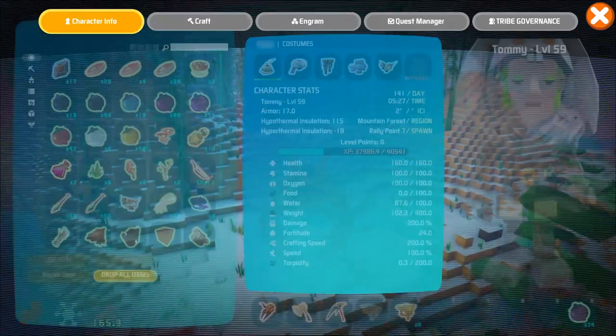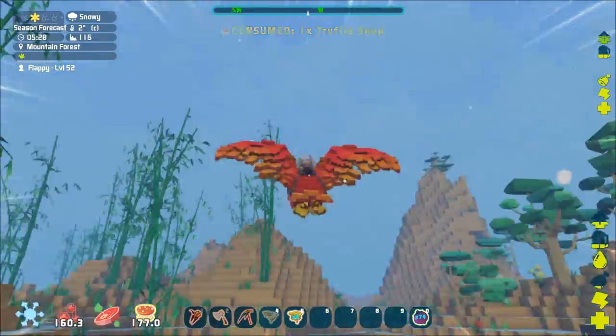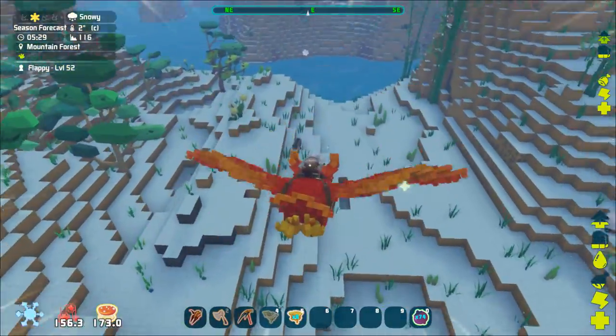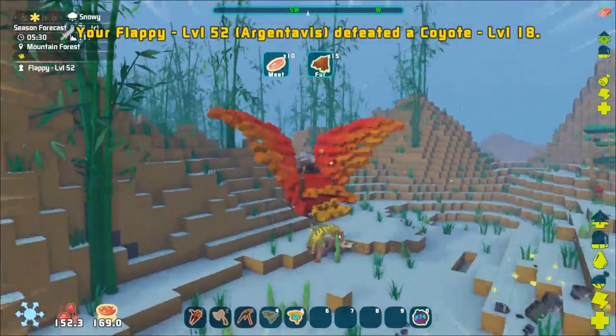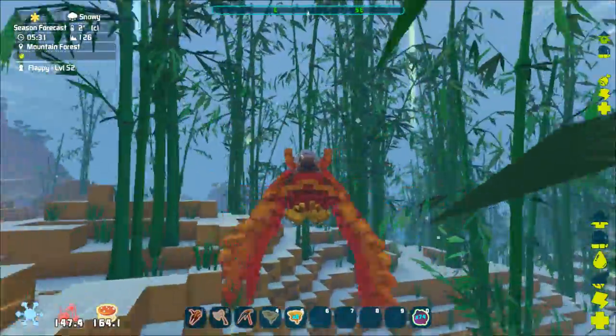Now I'm hungry. Eat — because it's cold I'm getting hungry fast. Eat my mushroom soup. And maybe get some fur hopefully from this wolf. That's enough fur probably to make another piece of armor. Let's go back and see if we can also make some fur pants.